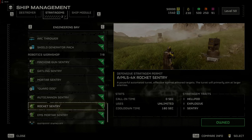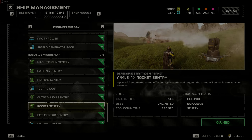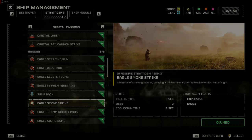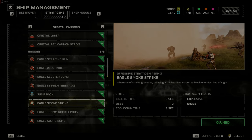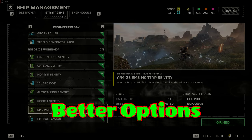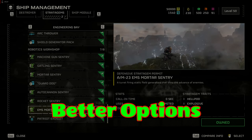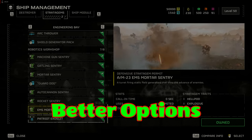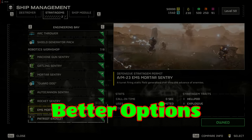The rocket sentry may be the worst sentry as it doesn't target enemies very well. Eagle smoke strike can help you break contact with the enemy, but it may be better to bring a smoke grenade and save the stratagem slot for something more useful. The EMS mortar sentry is great for defending an area by slowing down enemies so they can receive the gift of freedom from above. It will not kill your teammates.